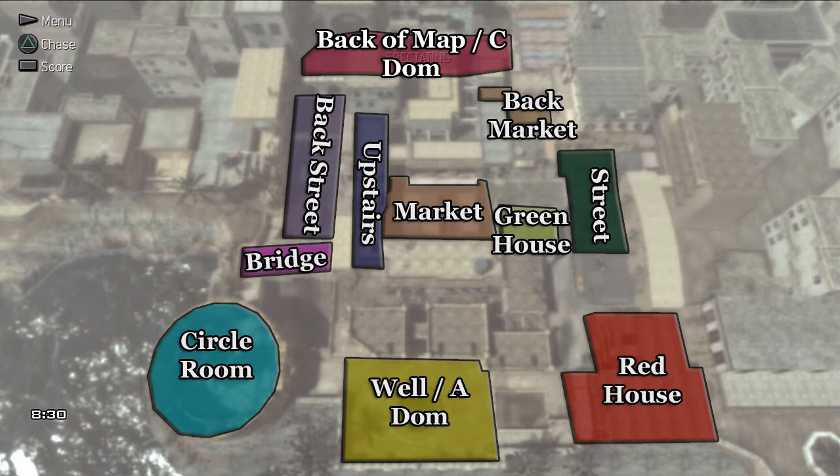Here's an overlay of the callouts I use — these might not be the professional callouts but these are the ones I enjoy. There's circle room with an upstairs and downstairs which is also a spawn point, the well or A dom area, bridge and upstairs bridge, back map, C dom, back street, red house, green house, and yellow house by the back market. Red house and green house are named for their colors, same with yellow building. Refer to this if you're on an organized team and want shared callouts.